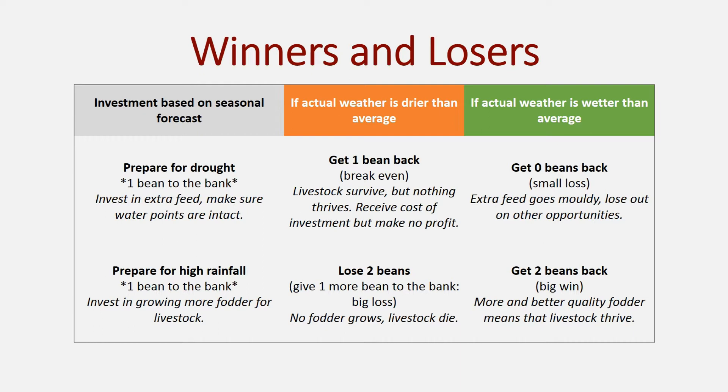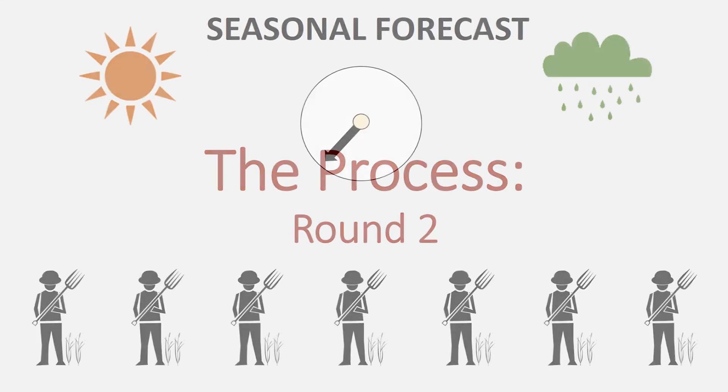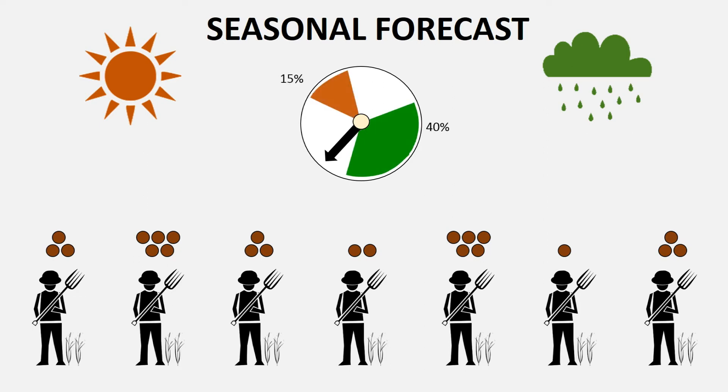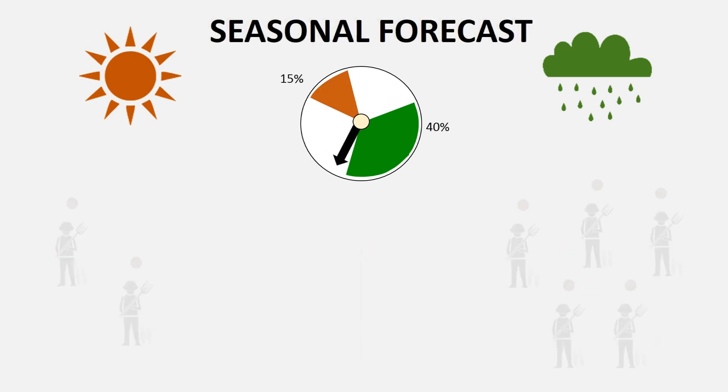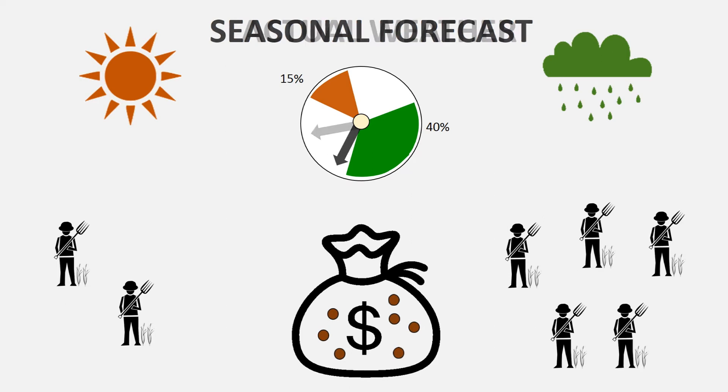In round 2, the players will start with a different number of beans, given that some of them would have won beans in the previous round and some would have lost beans. Once again, you set a new seasonal forecast. Players again decide which forecast to invest in, move to that side of the room, and then give one more bean to the bank. Then you spin the dial to determine the actual weather conditions, and use those to identify your winners and losers.